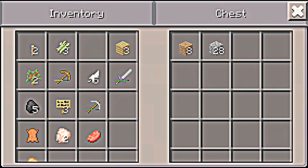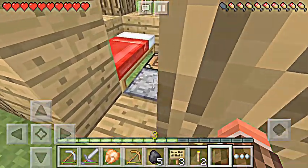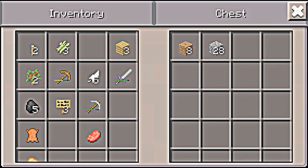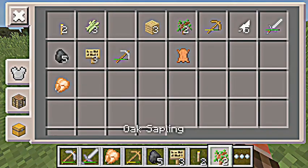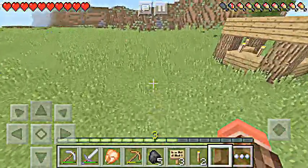It's actually good to have some cobblestone or dirt on you, because you never know when you're gonna need it. I should probably cook some stuff. More chicken please. This will be a fun series. I should plant these.